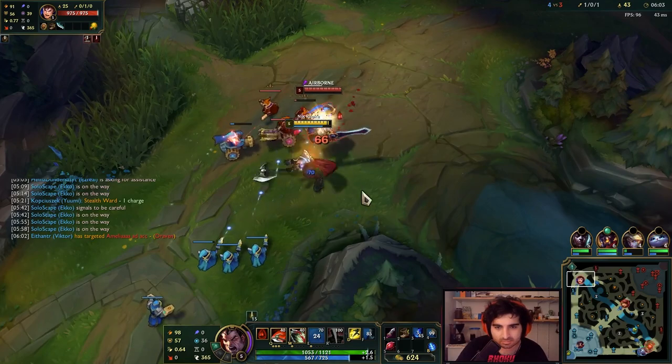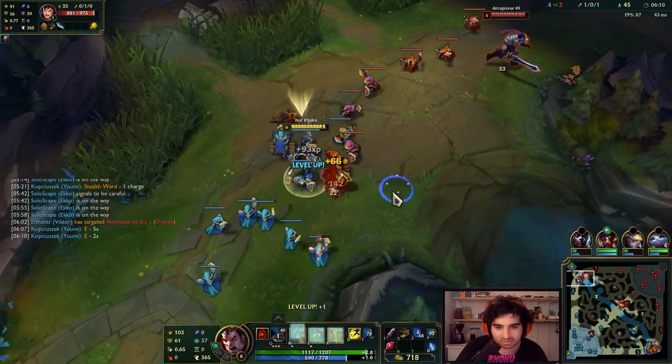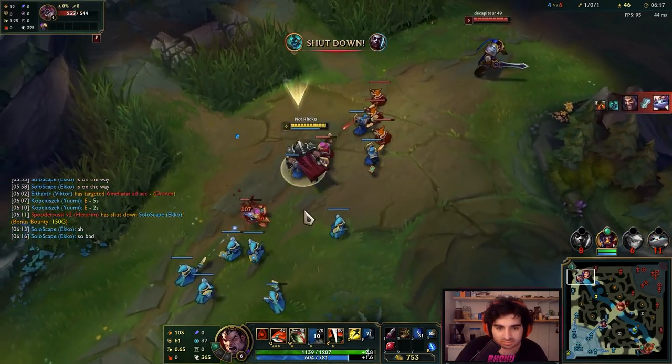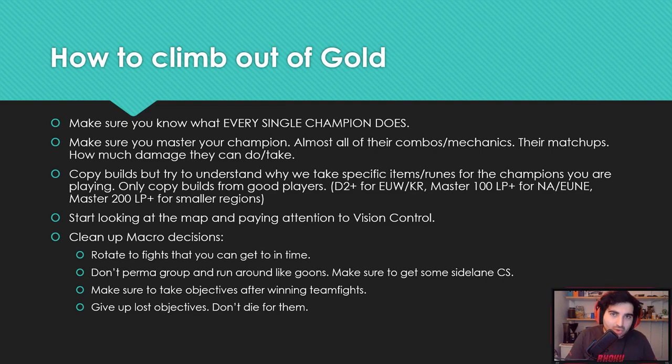A big macro mistake is failing to give up lost objectives. Say you're three players alive and your two teammates died — five enemies are pushing mid for your inhibitor, but your two teammates spawn in 20 seconds. Instead of protecting the inhibitor and risking dying, fall back to your Nexus turrets and wait for your teammates to spawn fresh. Then you can properly 5v5 challenge them. Same idea: don't die for a lost Baron, don't die for a lost Dragon, don't die for a turret that's already gone.